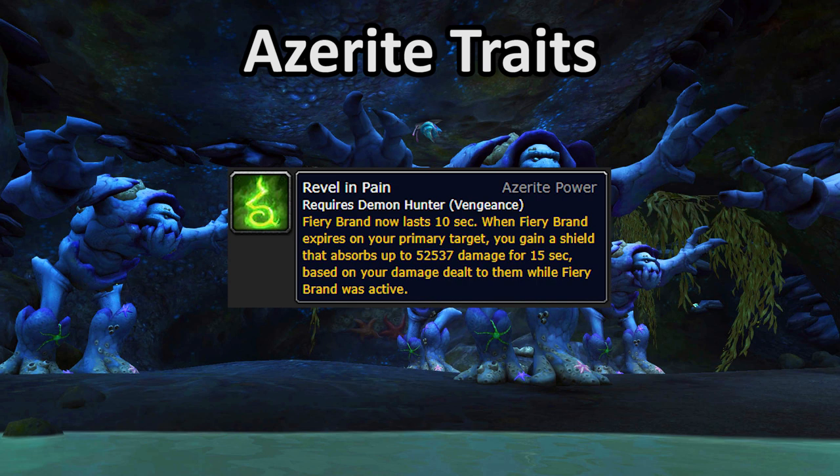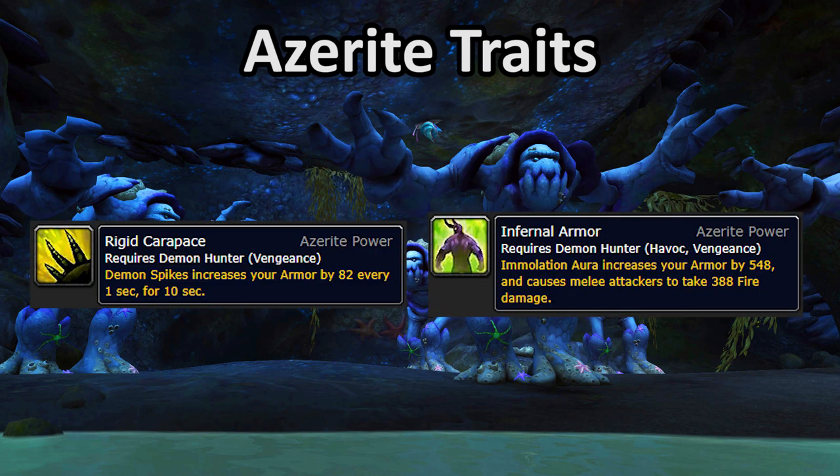Next up is Revel in Pain, which adds a couple of seconds of duration and a very significant absorb shield onto the end of Fiery Brand. It's very easy to reach the amount of damage needed to max the absorb, and this trait stacks up to three ranks. It adds pretty significant defensive value onto an already solid defensive cooldown, and it works in a really smart way — no nasty diminishing returns, it keeps you safe when you need it most. You can go up to three ranks if you feel the need, or just shoot for one or two if you're feeling more brave. Next up are two armor traits, Rigid Carapace and Infernal Armor. Both are really noticeable increases to your survivability in Mythic Plus and in raids. Infernal Armor provides a constant high value armor boost rather than slowly ramping up, so I tend to prefer it, but both are good and pretty close in value.